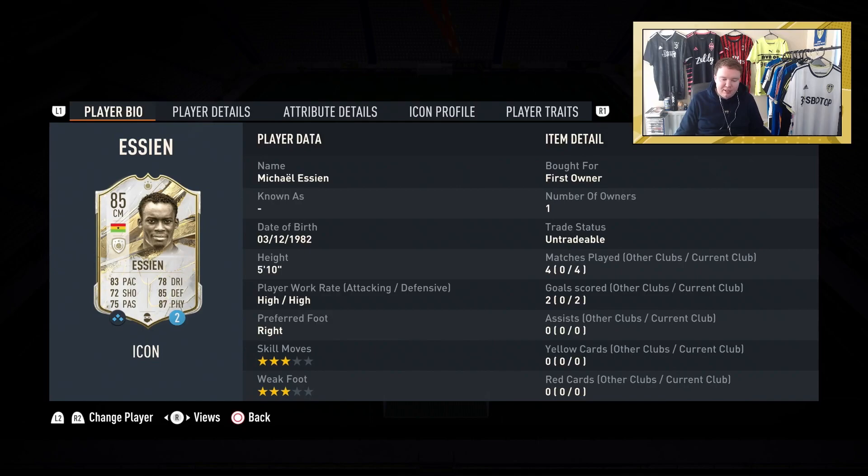Michael Essien is very decent. He's a typical solid midfielder that wins tackles, breaks up play, and has great interceptions. He can also play a pass. He's got a powerful shot — he scored an absolute screamer for me from miles out. His high/high work rates make him a great box-to-box midfielder.